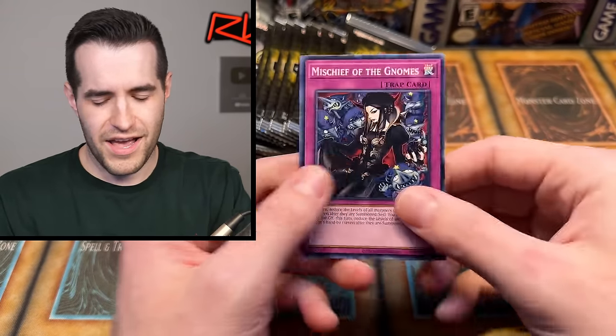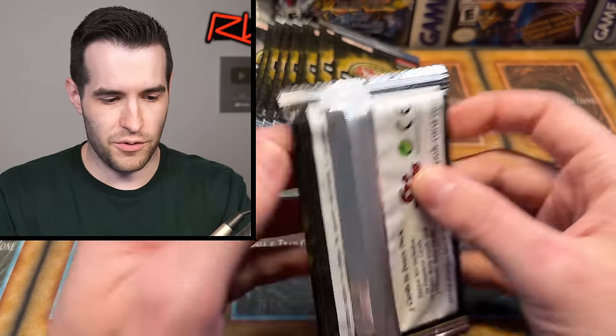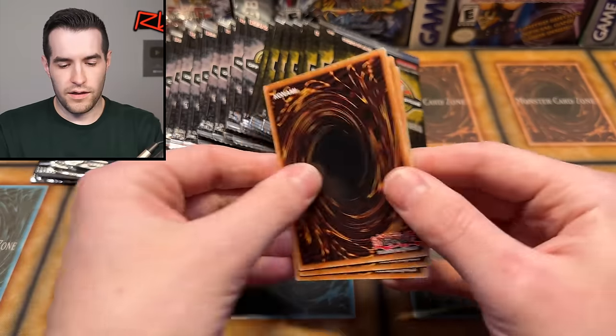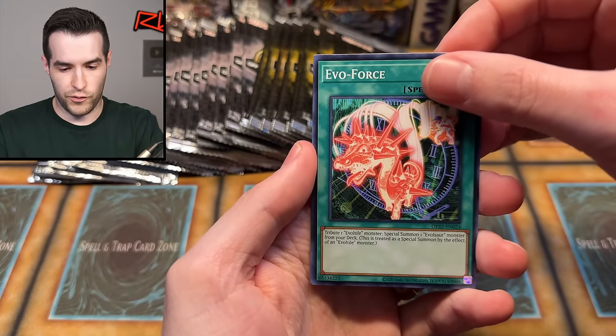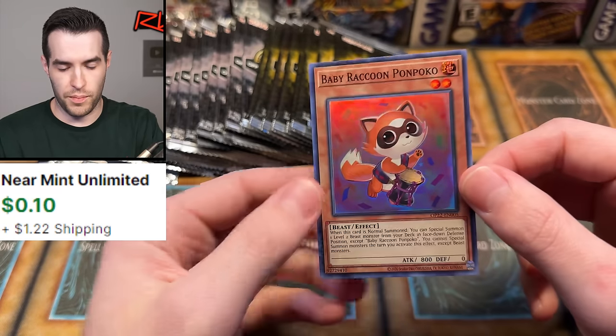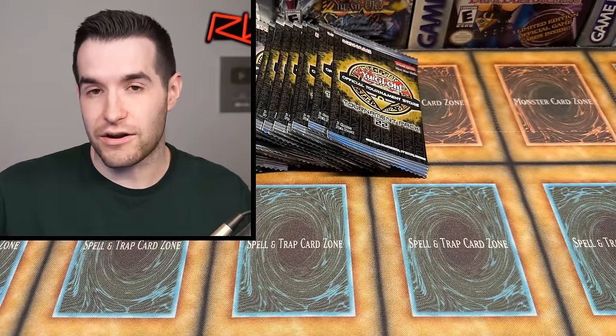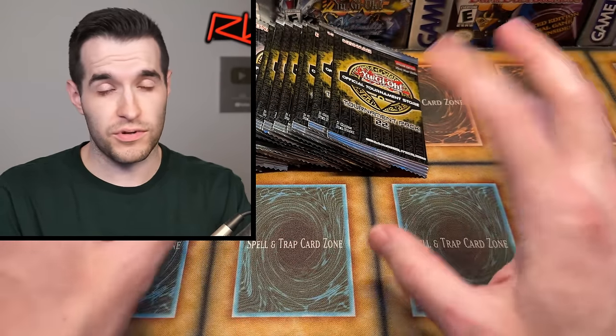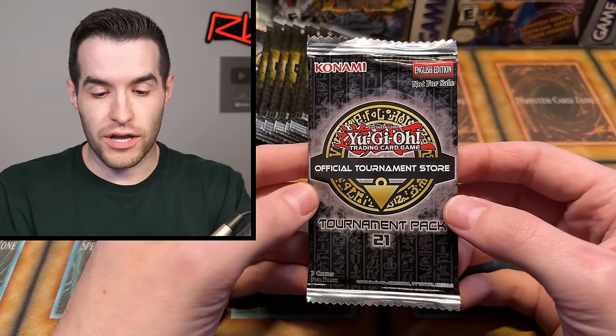These are at the back in OTS 21 — very weird, they're only one set apart but they've changed up where they are. Let's do OTS 22 and mix in some of the older ones as we go. Evo Force — we have the Evil Tile Najasho and the Baby Raccoon Ponpoko. We're looking for anything that's not guaranteed in these because in the older ones you can get ultimates, ultras, and supers. With these loose tournament packs, it's going to be super hard to pull stuff.